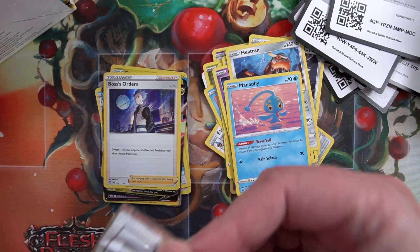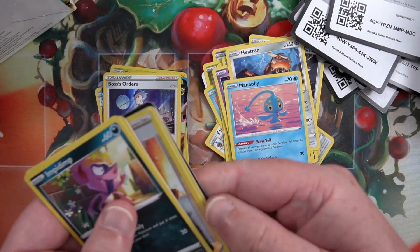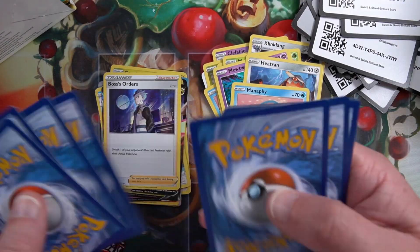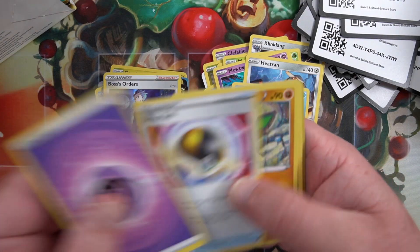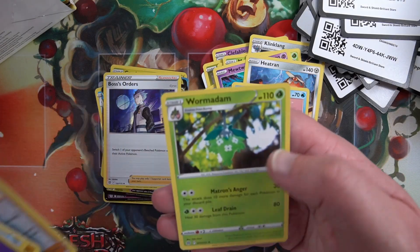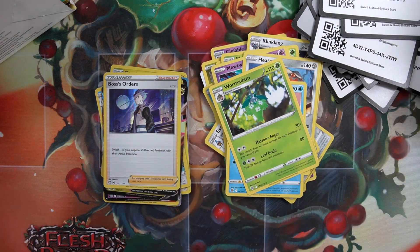Why can't we be duplicating on the Charizards? Code card, for the front. Ultra Ball, Bangma, Staryu - and a Wormsadam regular rare.